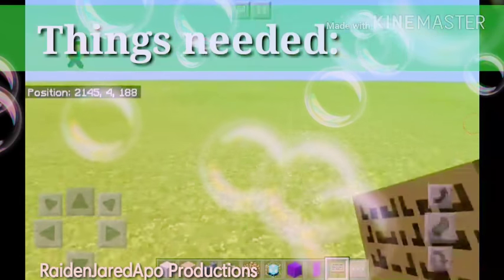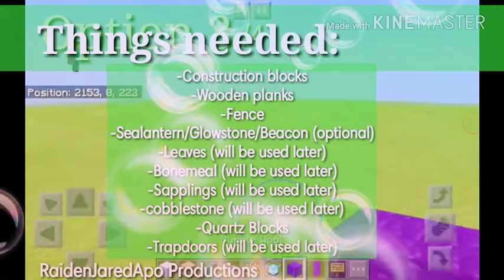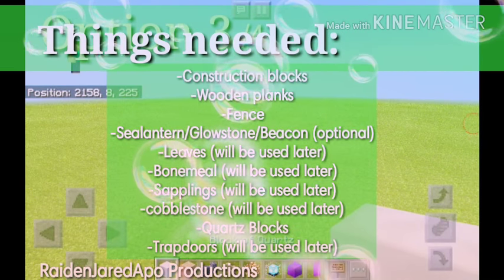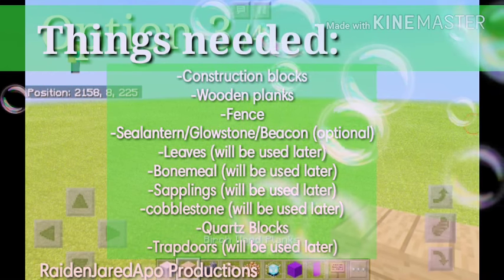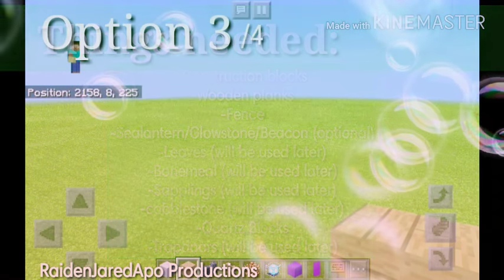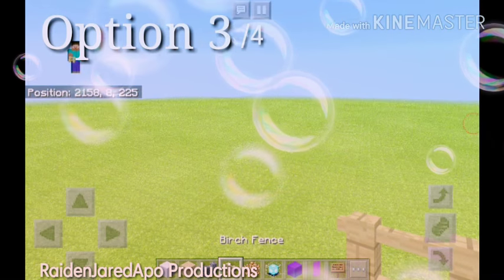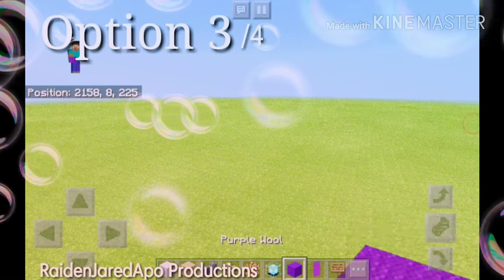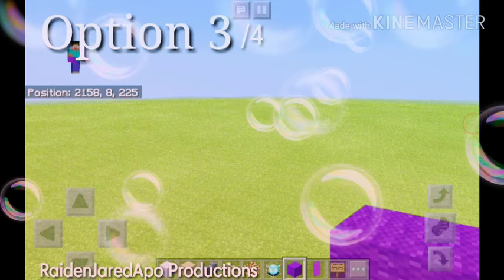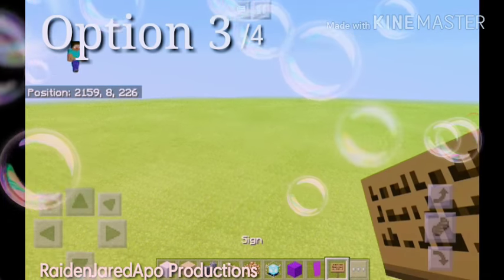So firstly, you need an open land or a beautiful world. You need a construction block — in this case, quartz block — any wood, cobblestone wall, birch fence, glowstone, beacon, torch or sea lantern, wall, banners, and signs.